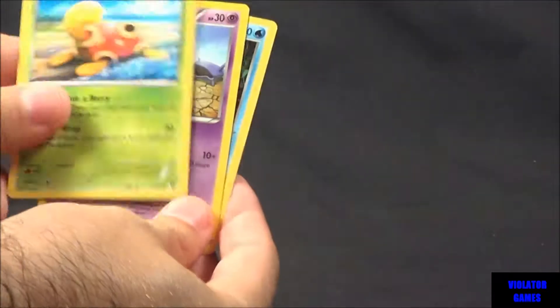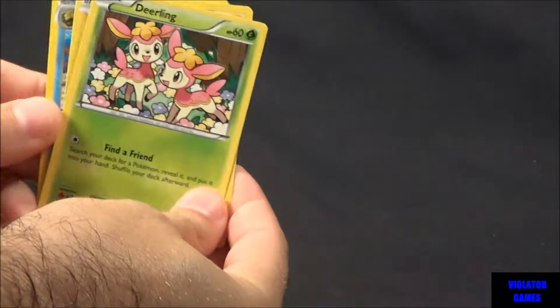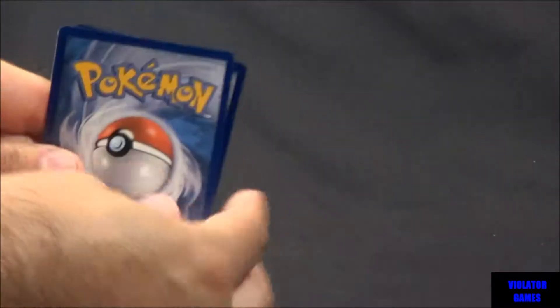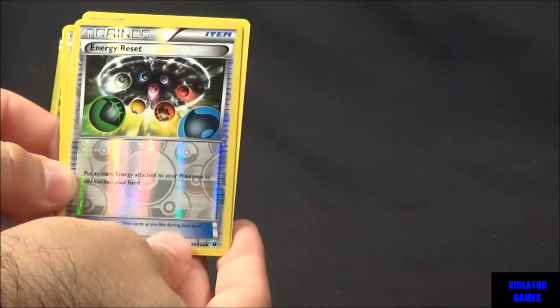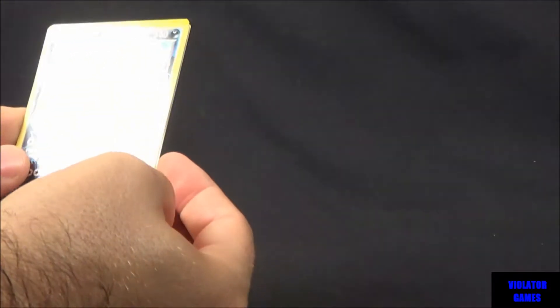A Shuckle, a Solosis, and an Aerodactyl. Not too bad — that's a Rare. You get good cards. Amity, Deerling, and a Regirock. Not too bad, it's a Rare. You get quite a bit of Rare cards, and you are getting Holos and Reverse Holos — just not guaranteed one per pack, but not too bad at all. We got a lot of these guys. Reverse Holo Energy Reset. This is the last pack: Dewgong, Minccino, and Vespiquen — and this is a Reverse Holo.